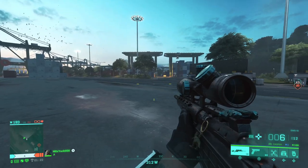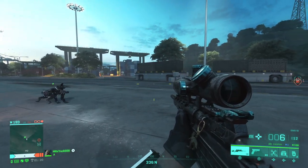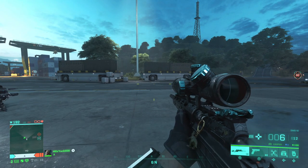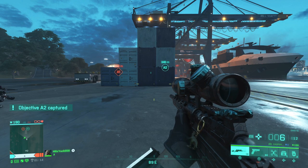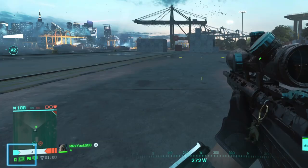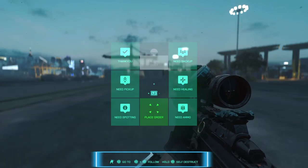Unless you command Ranger to stay, he will face the same direction that you're facing. Now let's get into Ranger's commands. To use Ranger's commands, you have to use the comma rose, and the button for the comma rose can be found underneath the mini-map too. At the bottom of the comma rose, you can see Ranger's commands and the buttons used for his commands.